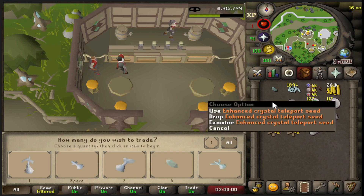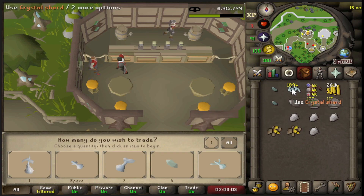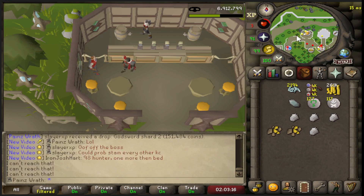We've done a little bit more thieving. Didn't get any additional enhanced crystals. We're still 6 away from 1,900 shards, which is fine. We're going to trade in our teleport seeds - two of them for 300 each. Now we're at 2,194.